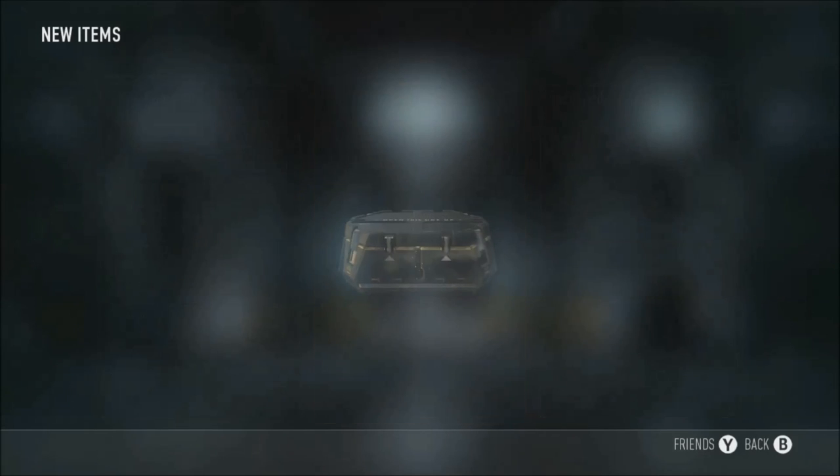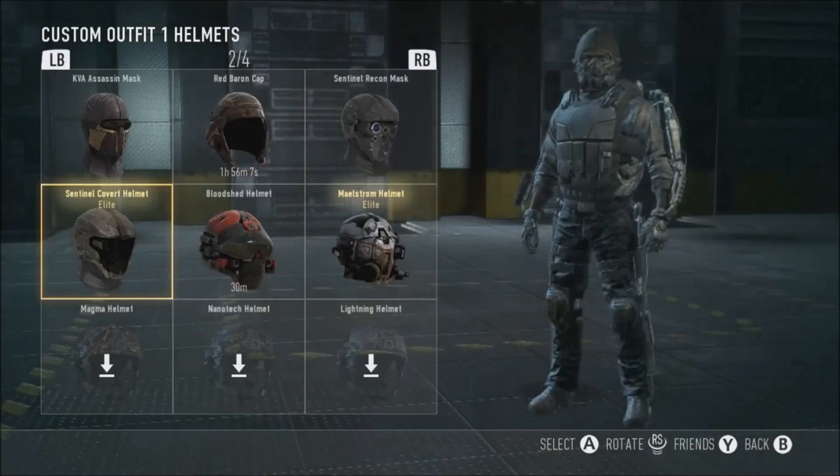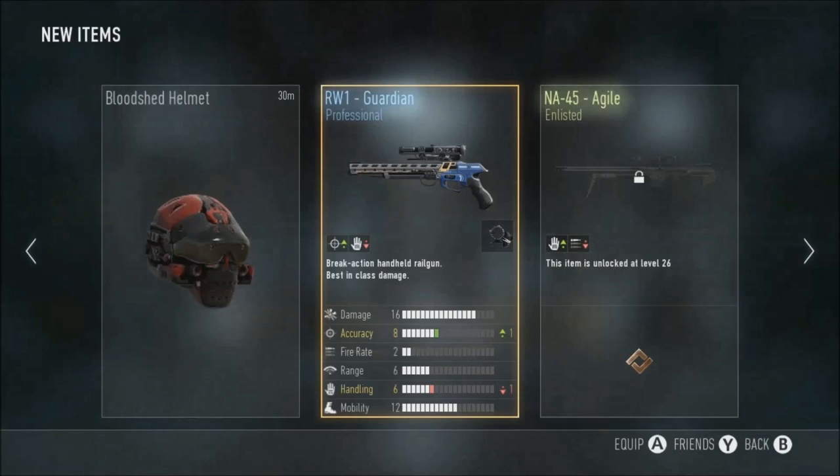Third supply drop, let's see what we get. Sentinel cover - cover helmet - let's see what that looks like. Oh, I'm wearing that! I'll be back when I have another three supply drops, hopefully another advanced one. Maybe they've patched this thing - maybe they'll watch my video and say, you know what, we'll give him some better stuff.